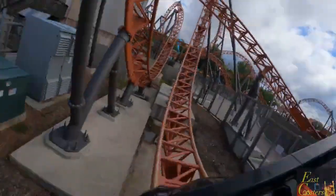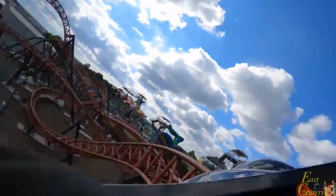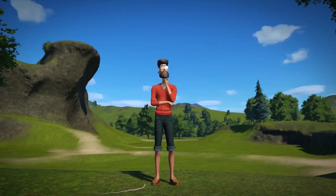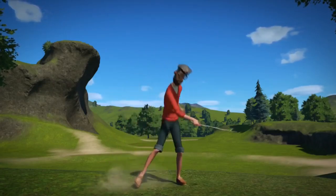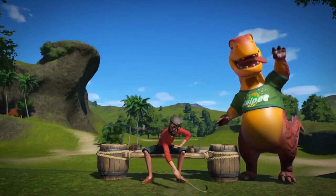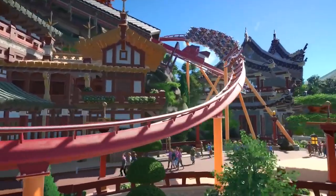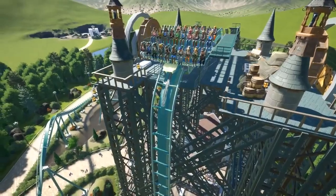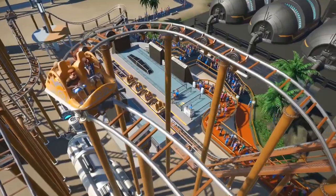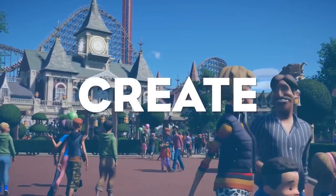Once you've built your ride and it meets all of the mentioned requirements, here's how you'll submit it. For those of you who are playing on PC, there are two ways that you can submit your roller coaster. Number one is through the Steam Workshop — after finishing your roller coaster, upload it as a park to the Steam Workshop and share the link in the Google form in the description below. The second way is via a YouTube video: record a POV of the coaster and any off-ride shots if you'd like, upload it as a public video to YouTube, and include a link in the Google form in the description below.